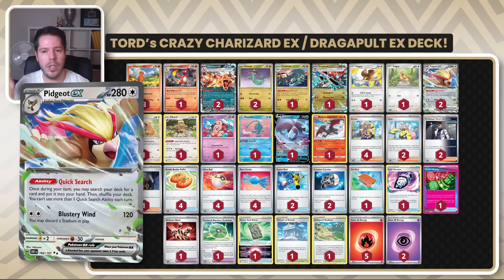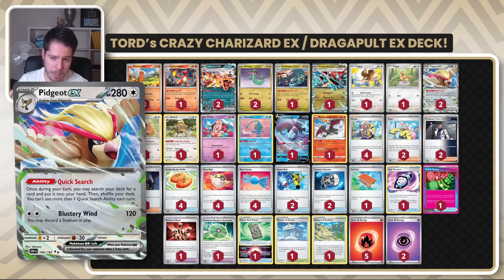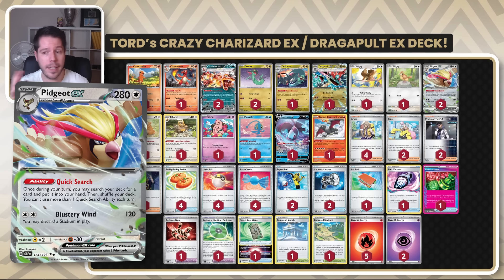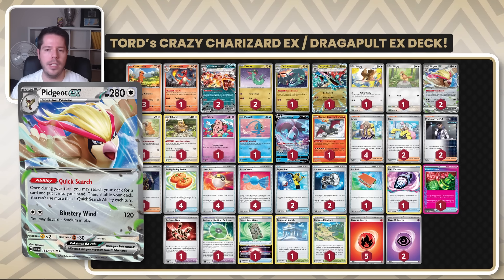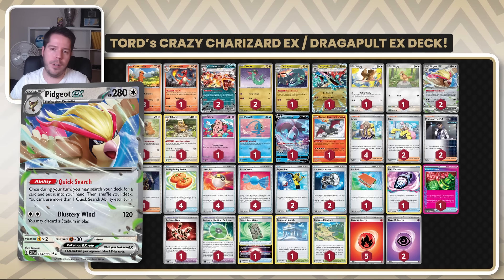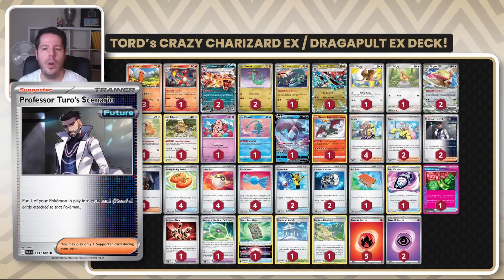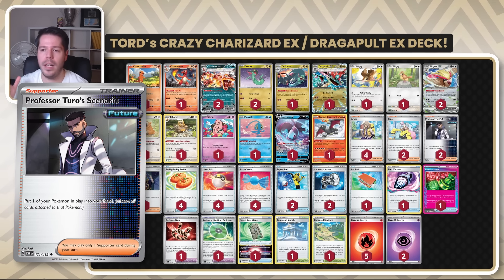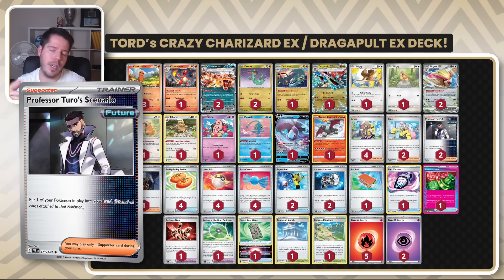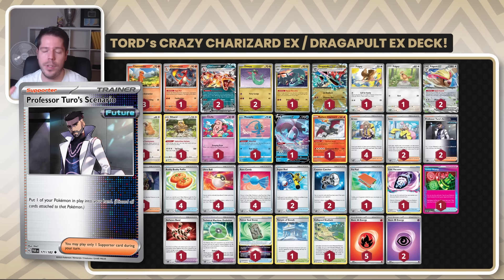And then we have the backbone of Pidgeot, Bibarel, Cleffa, and Lumineon. I'm very surprised there's no Collapsed Stadium here, but it makes sense with the lack of Nest Ball. Instead, Tord decided to play a Technical Machine Evolution with the one extra energy he does have. Generally very surprised at this decision, but with the lack of Nest Ball not being able to search for Collapsed Stadium, it definitely makes sense. He's relying a lot more on Cleffa and playing a very defensive style with Professor Turo and Palpitoad.